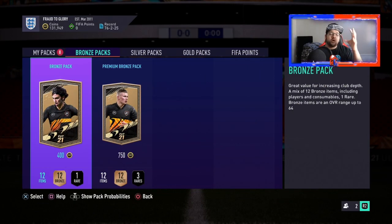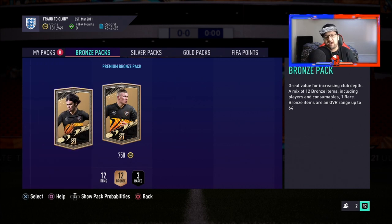The first thing everyone needs to know is that with bronze pack method, you do not open the 750 coin packs — never. You only stick to the 400 coin packs. The reason being is the least amount of input you have to put in for the maximum output. We are starting with 131,000 coins in the top left corner. Let's open our first one up right now.